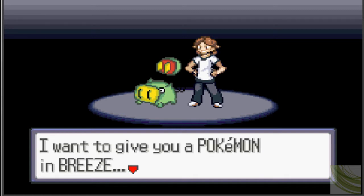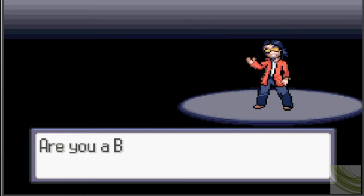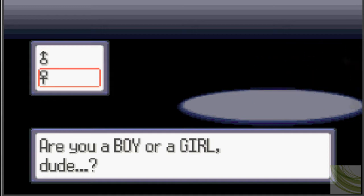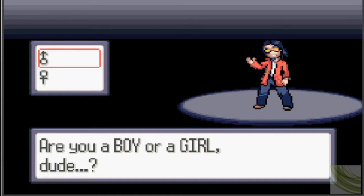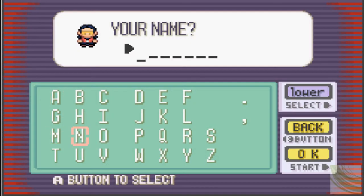I shouldn't forget — I want to give you a Pokemon in Breeze. I'll tell you later. Let's see what's going on — look at me. Look at those awesome 90s sunglasses and that sweet Keanu Reeves haircut I've got going on. I'm definitely going to be a ladies man. So I'm a guy and my name is Ninja.